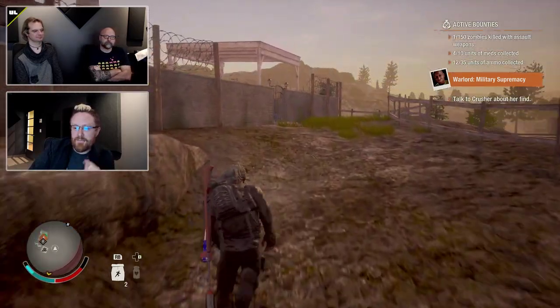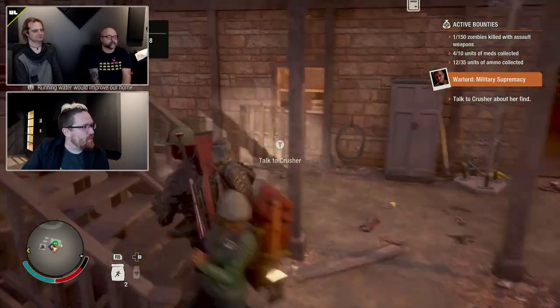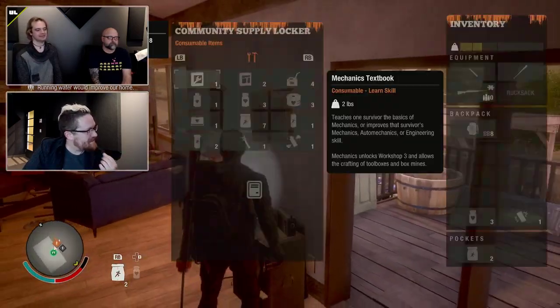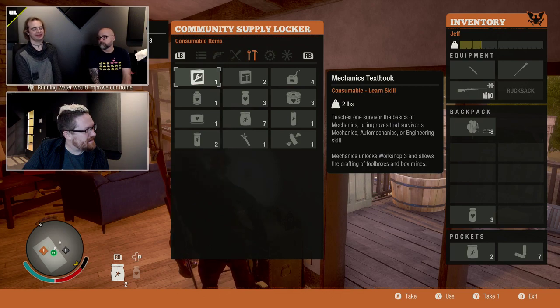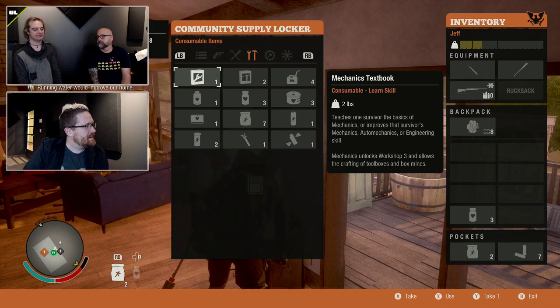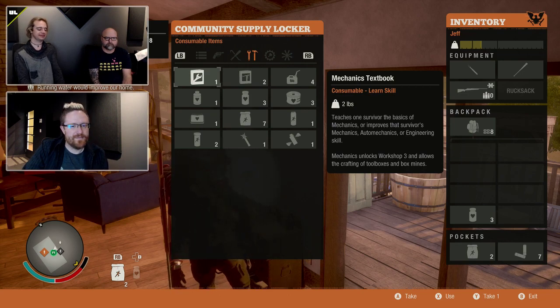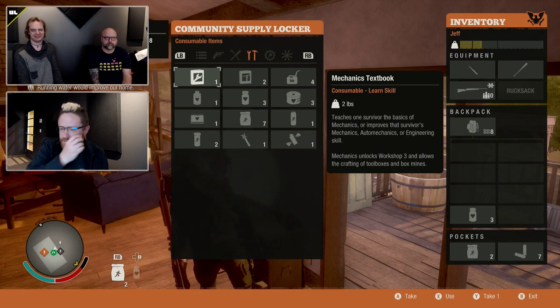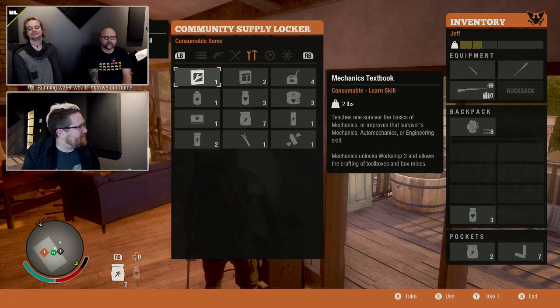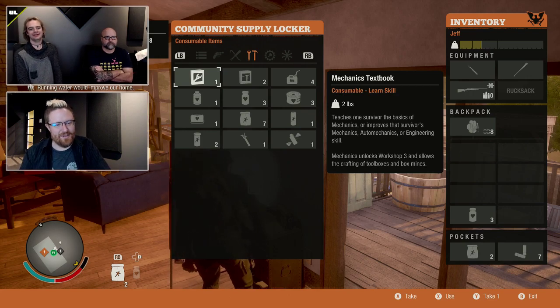We fixed a bug that made it impossible to cure some survivors of their second case of blood plague after they had already survived it once. This was an extremely obscure corner case — it would only manifest if a survivor got blood plague twice in relatively quick succession. Getting them out of active memory by moving far away or restarting the game would clear the issue, which is exactly why it hadn't been widely reported. We figured out what series of events led to it and fixed it.